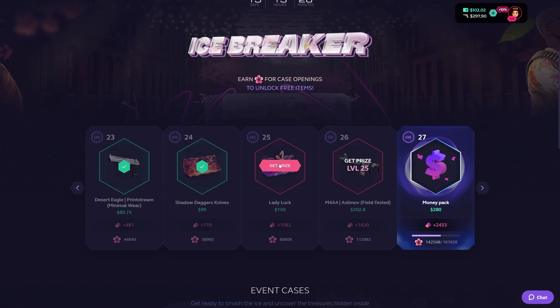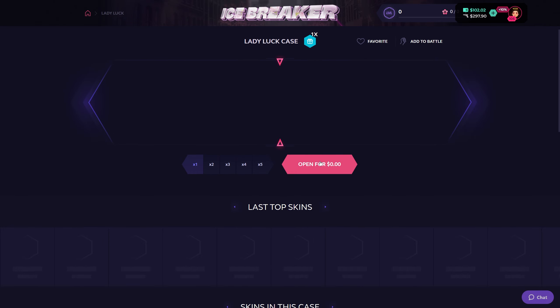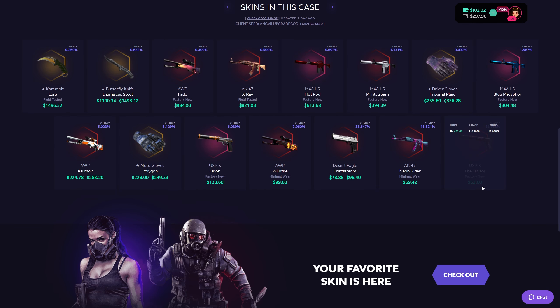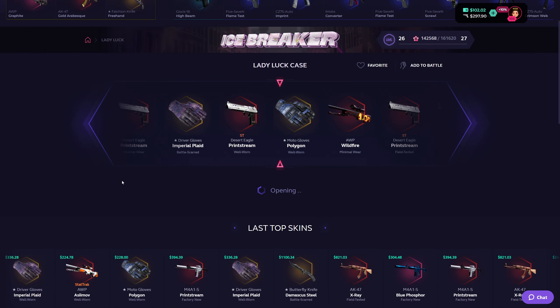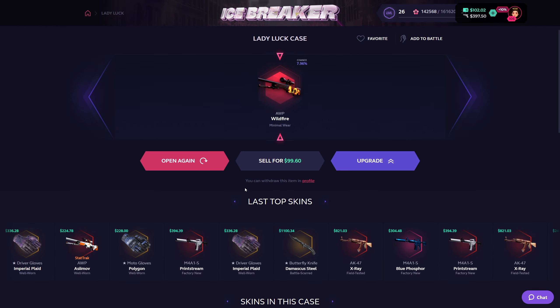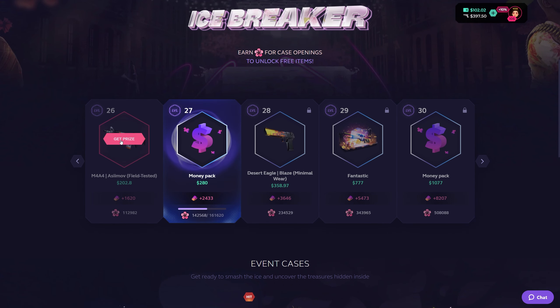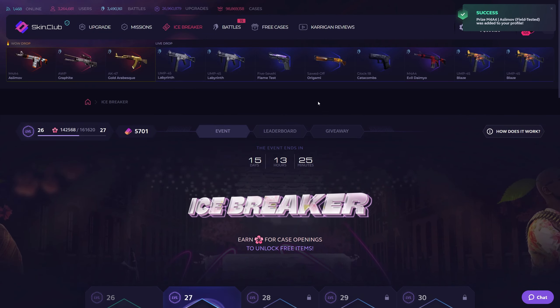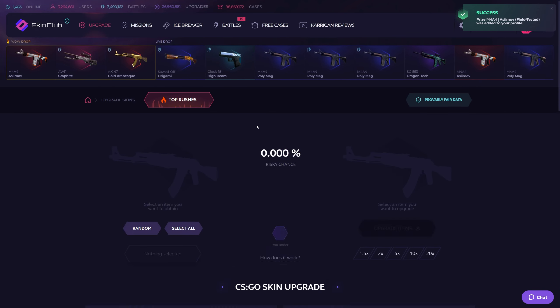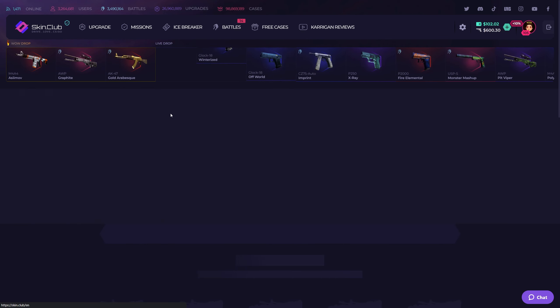Lady luck case — that is juicy, a juicy case. $150 — we can rip it to 63, which isn't really horrible, or we can wind up with some crazy item. 99 ticket. Last drop is the Asimov M4. And I get a grand total of $600 plus $102 to open cases with.